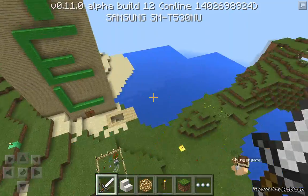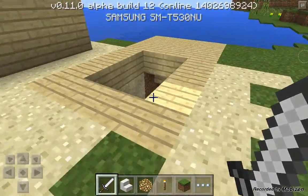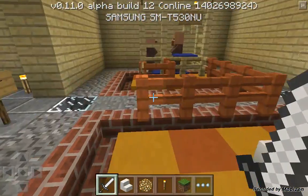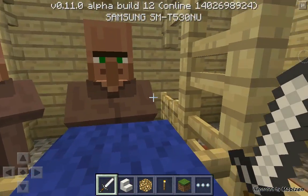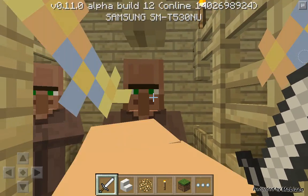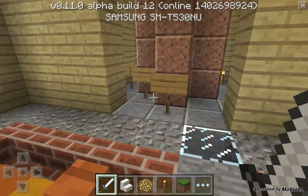Now let's go discover it. By the way, this is the arcade but we're not done building it, so yeah. We'll show you it. This is the line where you check in, and these are the villagers that you talk to — like, they say you go to room something.